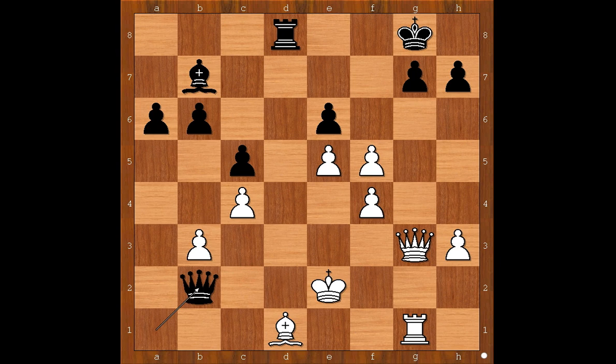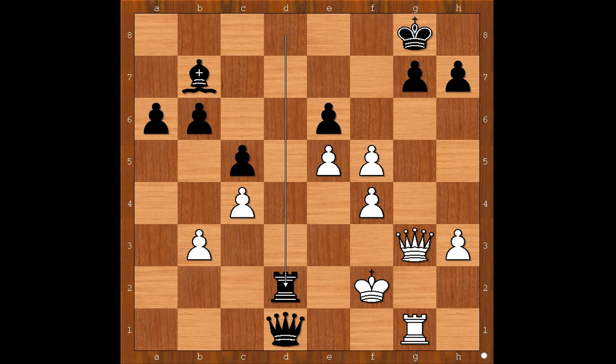Topalov resigned. If king goes to f1, rook takes on d1 check. And if king goes to e1 defending the bishop, then queen to d2 check, king to f1, queen takes bishop check, king to f2, rook to d2 check, king to e3, and there is checkmate in one: queen to e2. Checkmate.